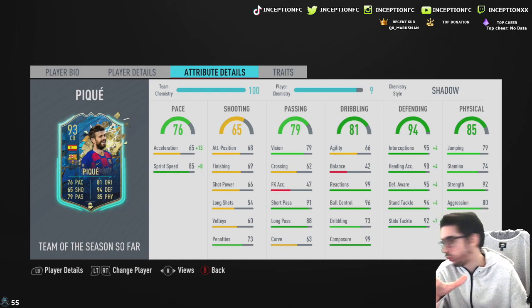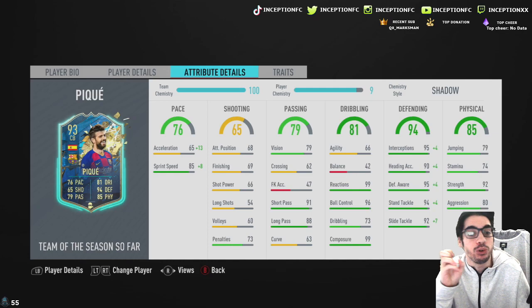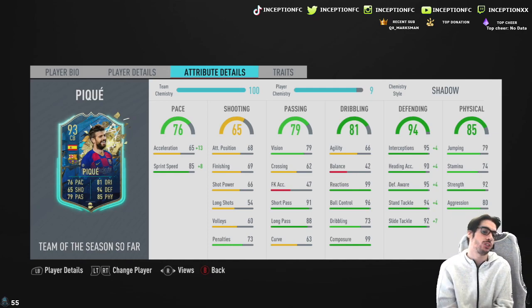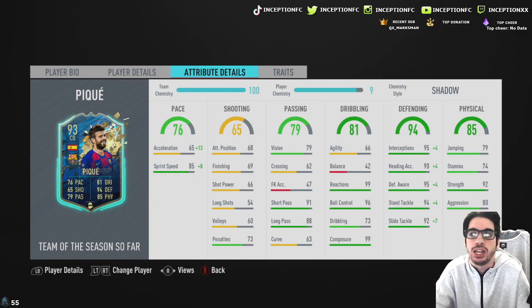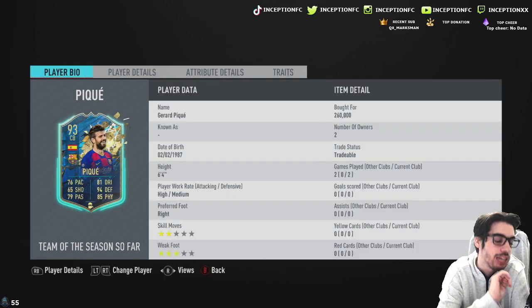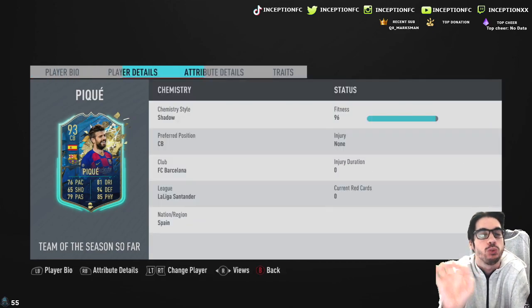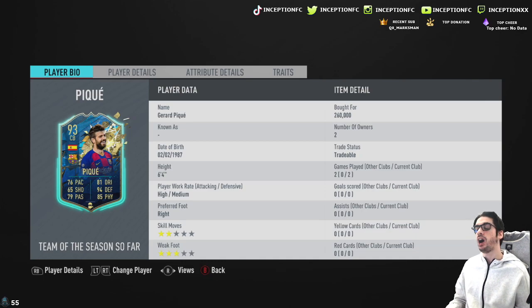For defenders, it's mostly ideal to have acceleration more than sprint speed, because you need to be able to transition into certain spaces quickly. I feel like he'll be okay with that because with transitioning left and right with defenders, nowadays with the way the mechanics work, he can still move left and right good enough. And I think with his body type in game and the height that he has, he'll be very, very good defensively. The big thing I'm noticing with this card so far is that he's high/medium work rates, but he doesn't have the pace to make up for that. I still feel like he'll play off another center back really well.